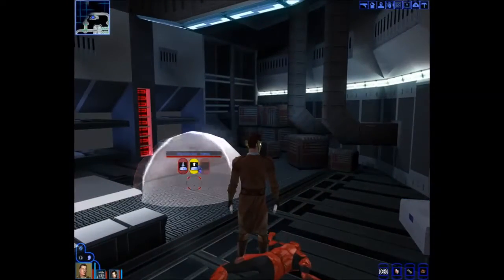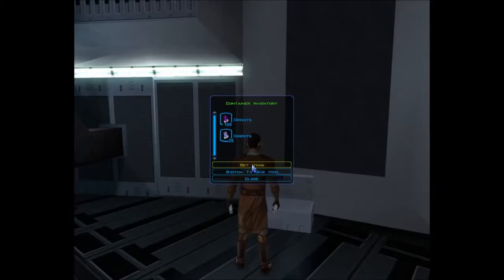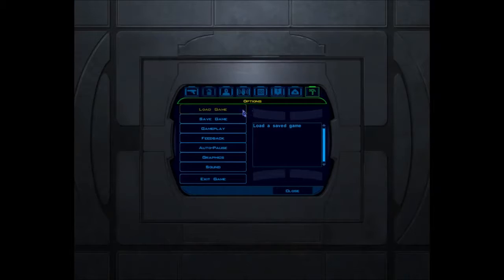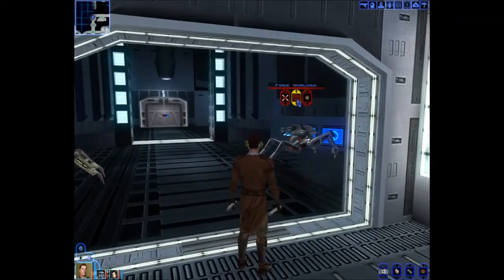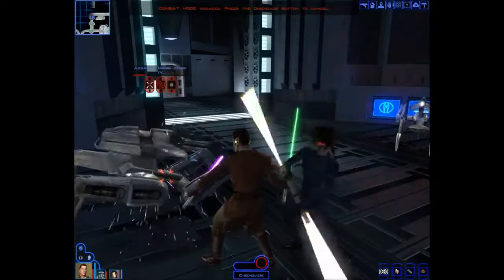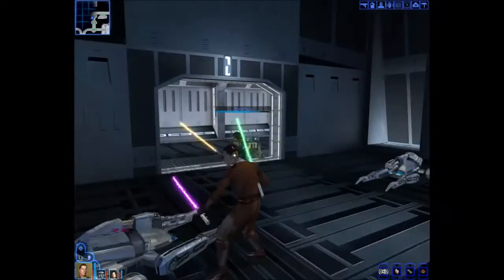Curious what's going on over there — someone's fighting those droids I corrupted the targeting program of, hopefully. Grenades, thumbs of credits. No remains of that trooper. Are the droids shooting each other? That would be awesome — and that's totally what they're doing. I figured I would get more experience for destroying them than disabling them. Let's make this quick — and I think I was right.